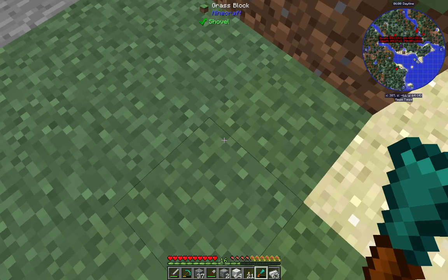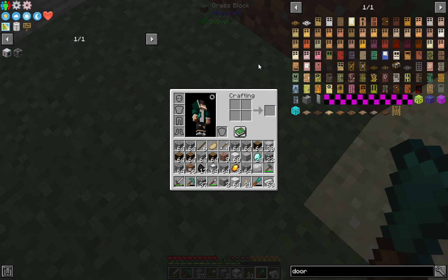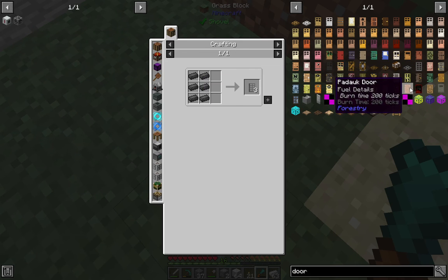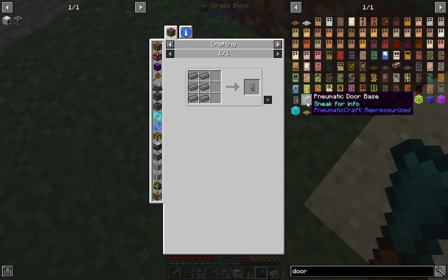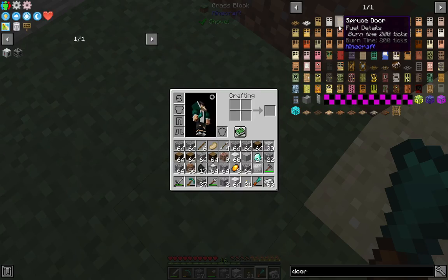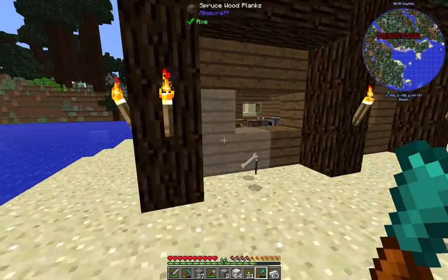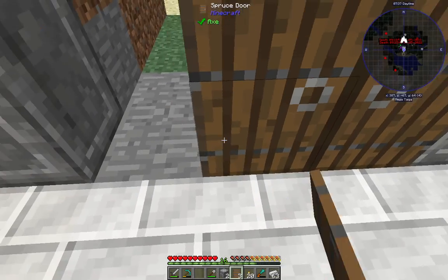All we need now is some doors. Let's check what kind of doors we have. We need something that looks machinery so it doesn't look like wood. A dark steel door — we don't have that. A balsa door — we don't have that either. A compressed iron door, a mend door — we don't have that. I guess we'll have to make do with either a reinforced door or a spruce door for now, just until we can get some more material for better doors. Boom, boom, and boom.